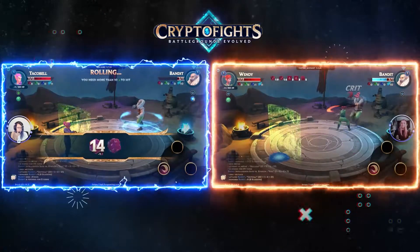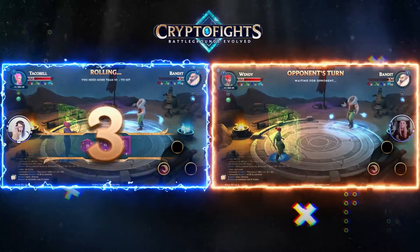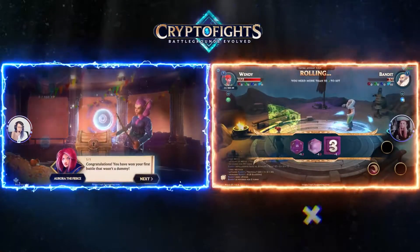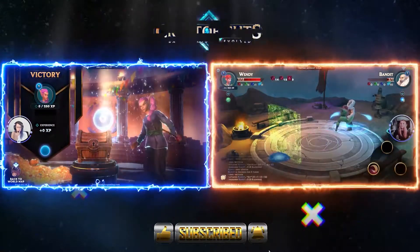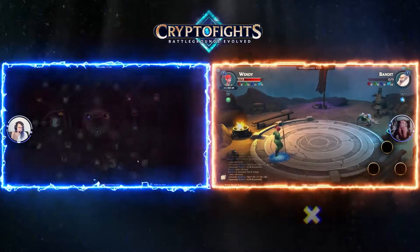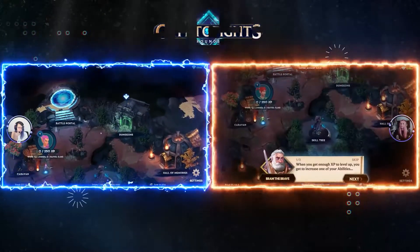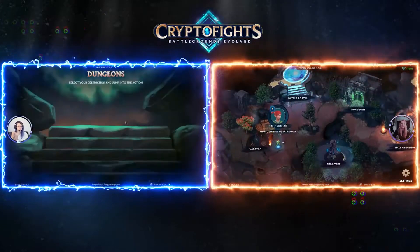I'm beating up this guy. Critical hit — eight. Nice. I've almost beaten him as well. I didn't have a death animation. Skills — we can pretty much just breeze through the skill tree. I killed him, and he was the one that died. It wasn't me. And now that I'm through the tutorial, it's time to enter the dungeons.